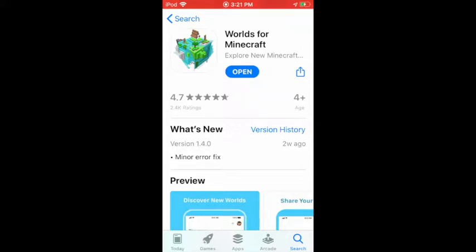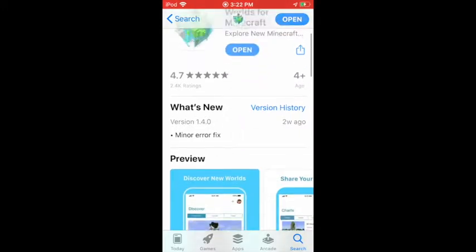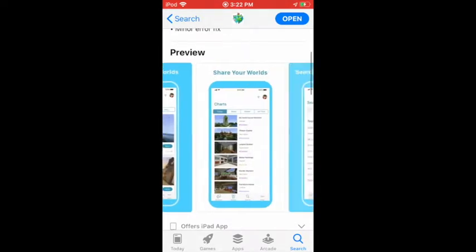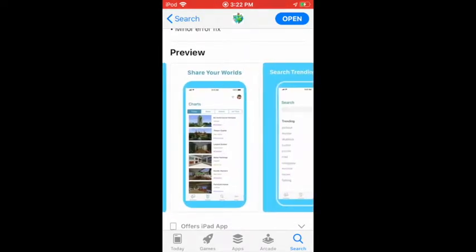What you do is you get this free app, and it's easy, and it's called Worlds from Minecraft. You can share your worlds, you can upload your own, and you can download free maps and stuff.